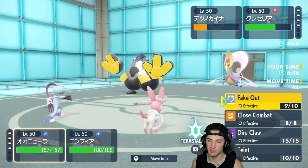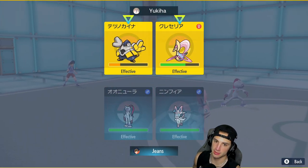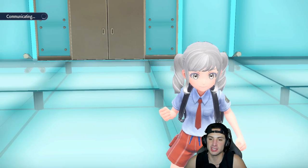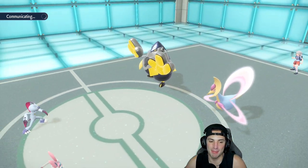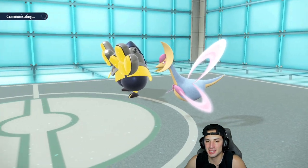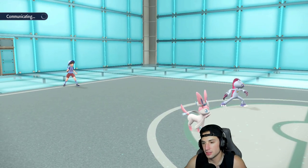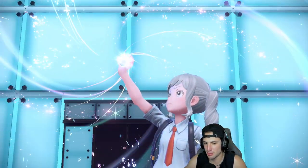From here I could just go for Dire Claw straight into Chi-Yu, and Hyper Voice across — that is my play. They could have Moonblast on Cresselia but we're part Poison type which is good. That's what I love about Sneasler — I really love his typing. He's going to swap Ursaluna, and I think he might even swap out Iron Hands to save it for later because if I was him I'd probably make that play.